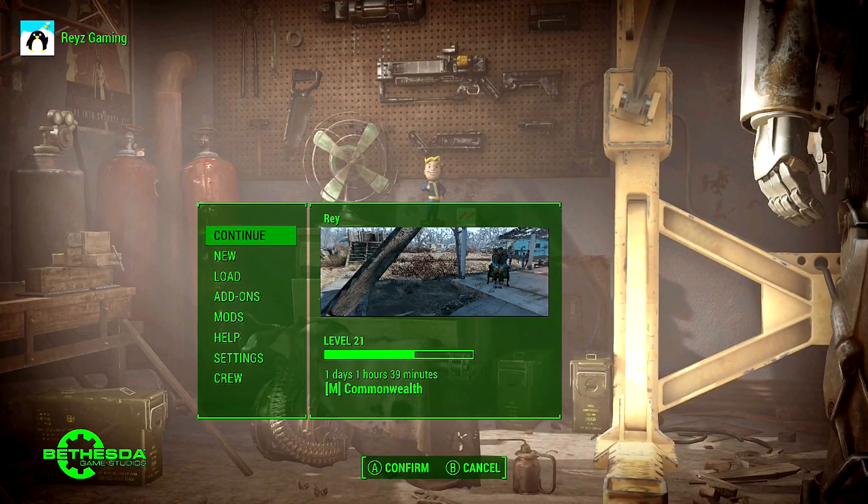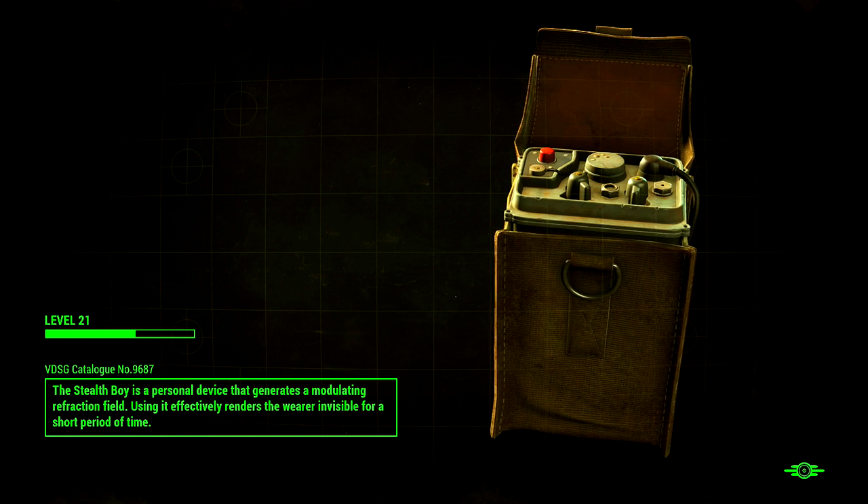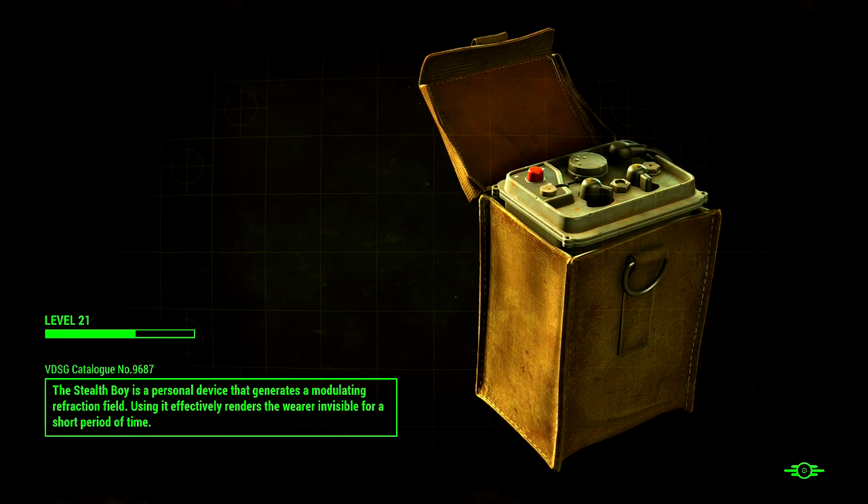If the mod requires it, you can start a new game instead. Make sure you read the mod description — where I was with the Hired Guns mod, to the right was the description which told you how to activate the mod and everything else you need to know.